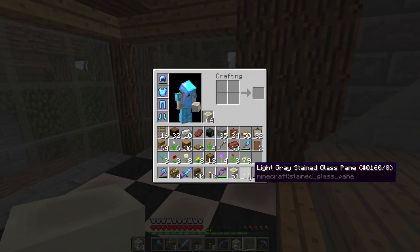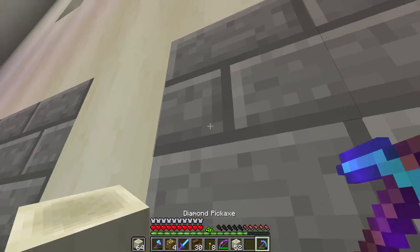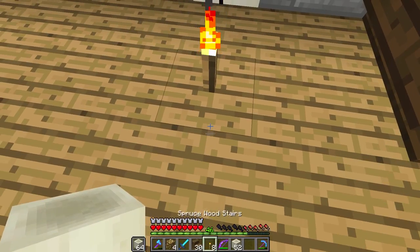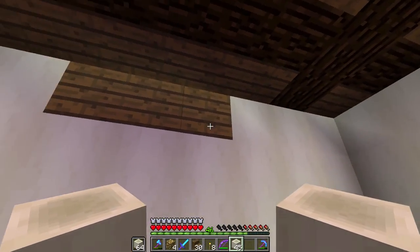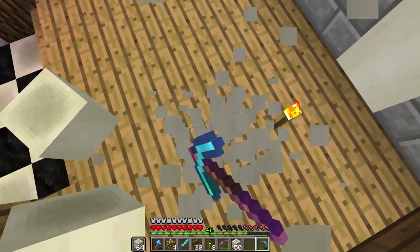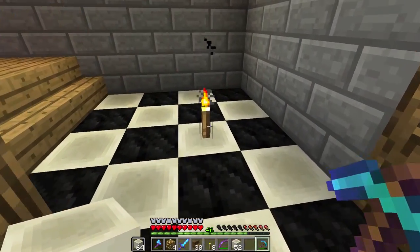There we go - finished. As I say I'm not the best at the interior decorating stuff, but I do try and hopefully after practice and trial and error we'll start to get things to work a little bit better. I want to change the roof over inside into the oak wood stairs there - let's give this a try.